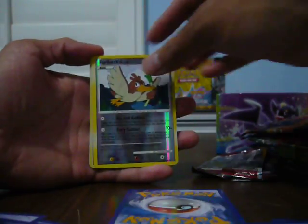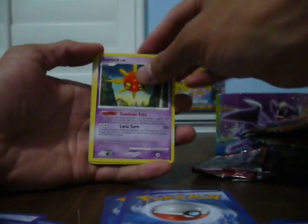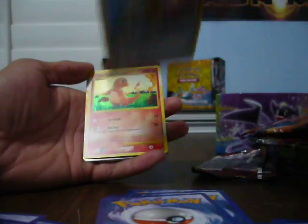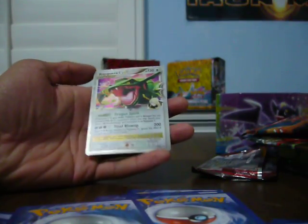That's fine. Got a Bibarel, Farfetch'd, Flareon 4, Croagunk, a Greater Solrock, a Hollowed Rachi, a Reprint Charmander, a Charizard G Level X, and a Rayquaza C Level X. That was well worth $15. Thanks for watching guys — great comment, see you guys.